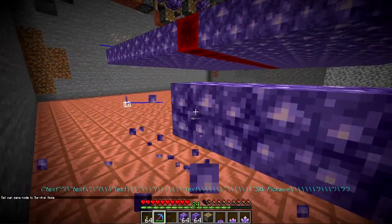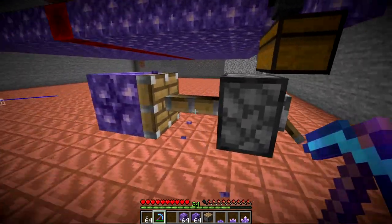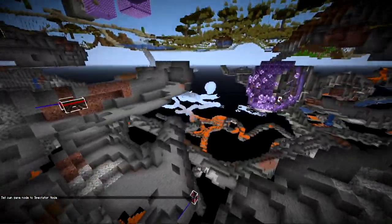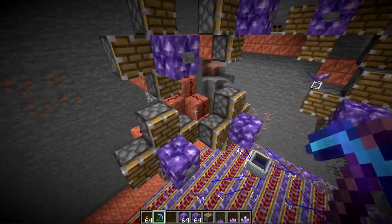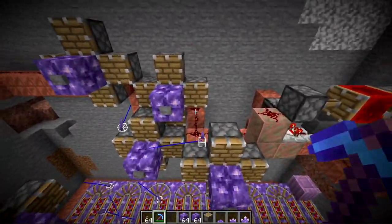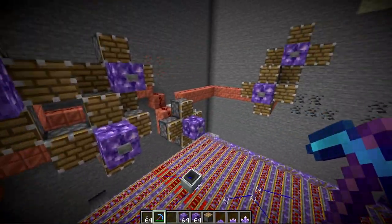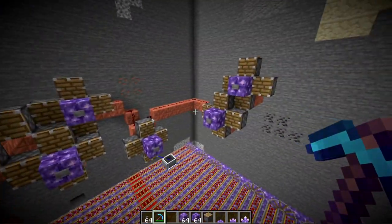Because you can't obtain the actual block that produces the shards and you can't move it with pistons, you have to use the layout of the buds that you find. It's best to find a geode that is quite large so it has a lot of buds. Then remove any buds you won't use and concentrate on ones where you can push items down to a single location. The setup is quite simple, but it might take a little time to wire it all up.